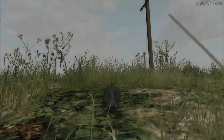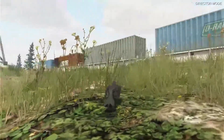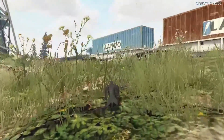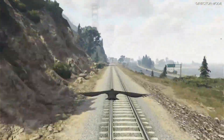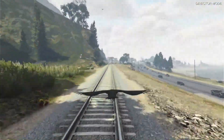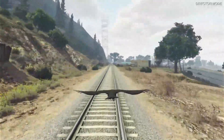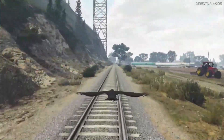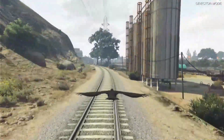Once you get to the train tracks, keep flying until you see the train. You are going to want to fly directly into the train, but before you hit it, pull up your interaction menu, scroll up to quit director mode, and right before you slam into it, mash the X button. It will take a lot of tries to do this, but once it says 'wasted,' that is how you know it worked. If it loads you back into story mode, just open director mode and try again until it works.